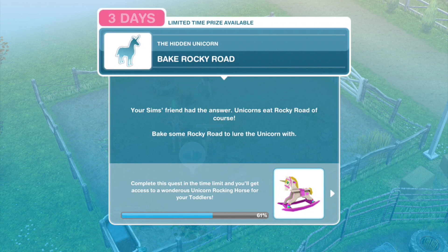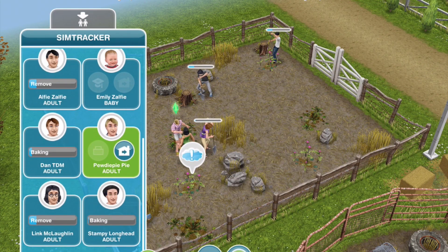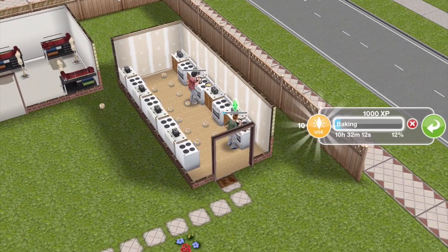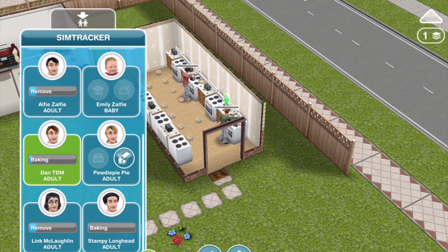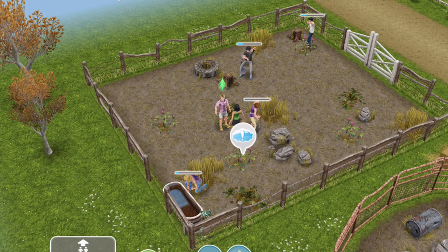So bake Rocky Road — your sim's friend had the answer: unicorns eat Rocky Road, of course. Bake some Rocky Road to lure the unicorn. We've got that started in our little kitchen — there's still 10 hours and 32 minutes on that, so we've only saved ourselves about an hour and a half by starting it early. But it's still saved us a little bit of time, and we've got ages on the quest left anyway.